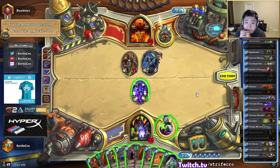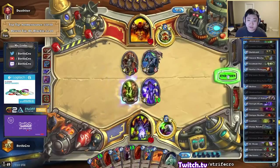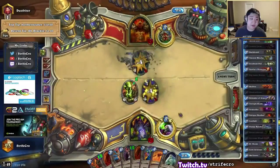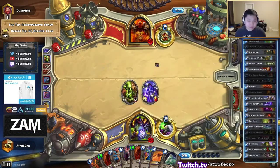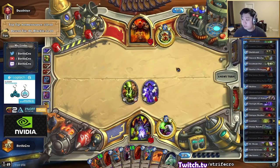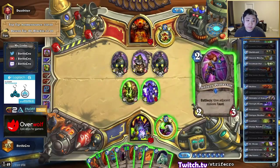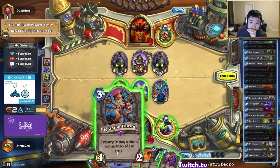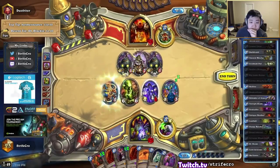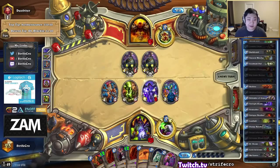So this is actually a really good dread infernal turn — it's perfect. I think I will do it. But my problem is this is my only demon right now, so if I do top-deck a void caller it will be a little bit awkward without a demon. But that's one of the reasons why I really like dread infernal — it feels to me a lot more playable in handlock as a card compared to doomguard. Let's just pressure here. If I was going to kill these 1-1s, I should kill them before playing my other minions, but that's 10 damage — 10 damage is a lot to give up to kill 2 one-ones.